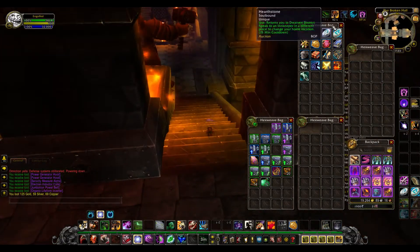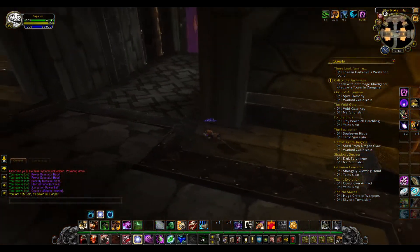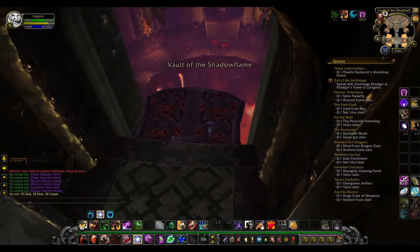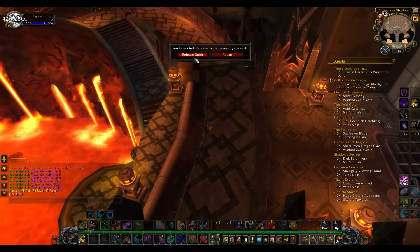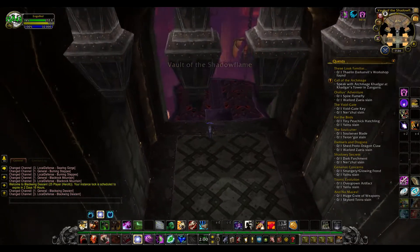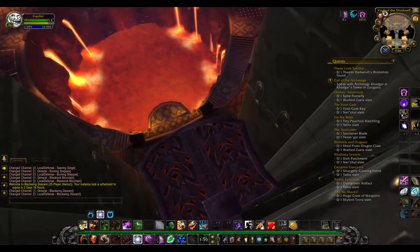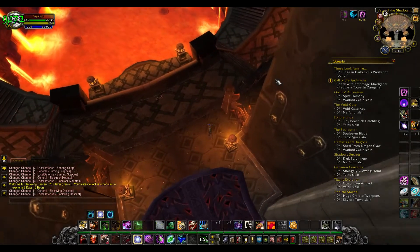Dash again. Wait for the elevator if you don't have an immunity like Ice Block or Bubble — and that's why. Elevator boss round two. Free gold.